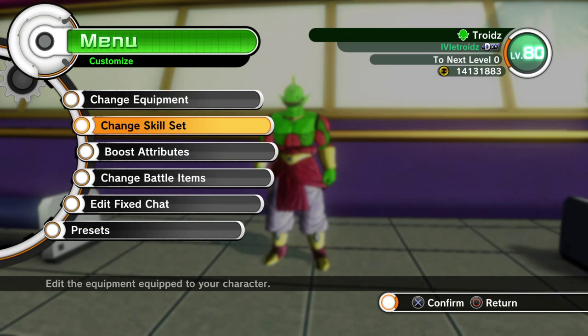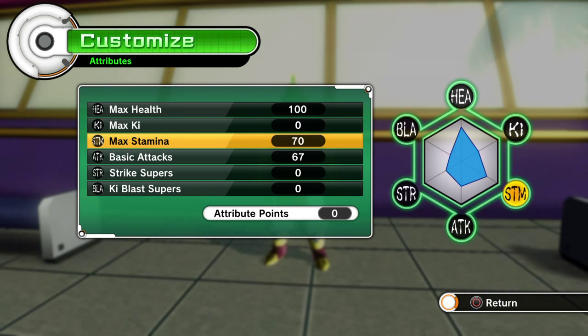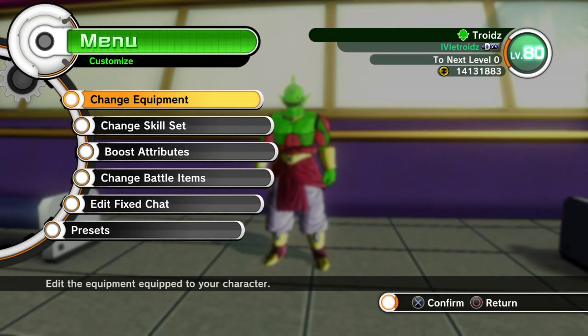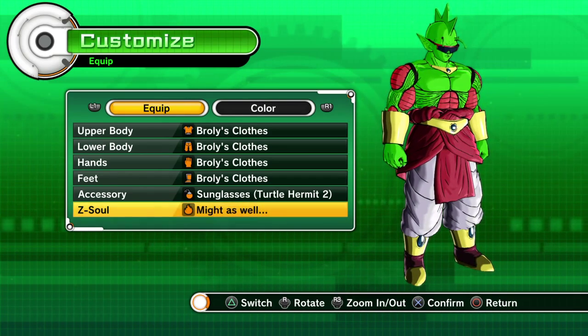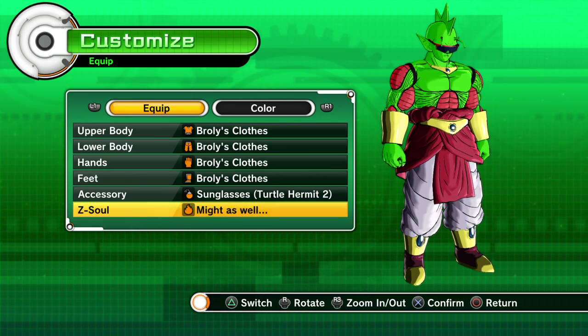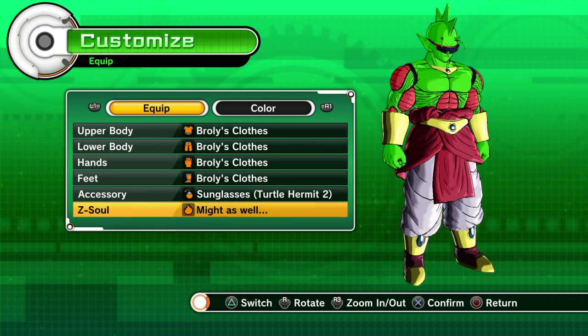For people who didn't check out the other video: my attributes are 100 in health, 70 in stamina, and 67 in basic strikes. For equipment, either full Broly set or full Bardock set — it's up to you. Thank you so much for the support and comments. I'll be doing more videos, so please subscribe and give it a like. Have a great day!